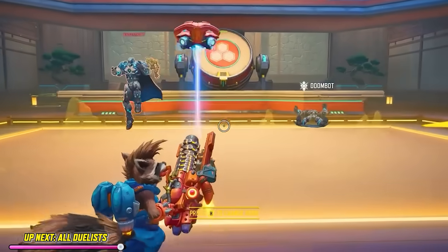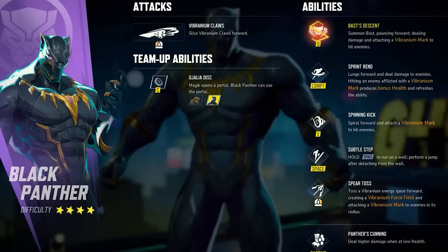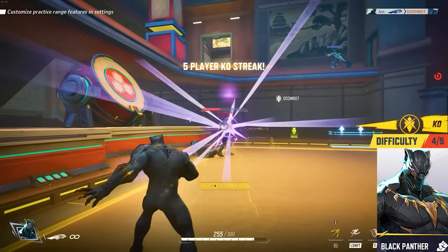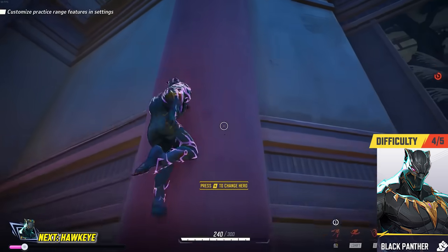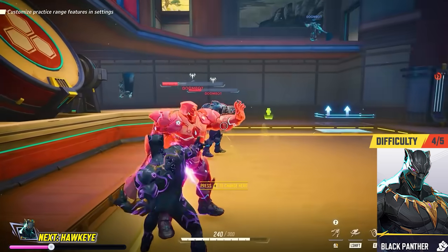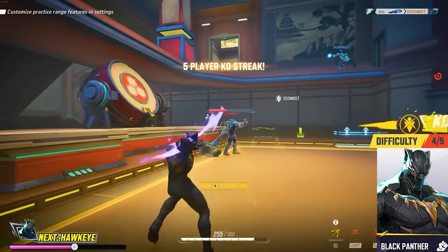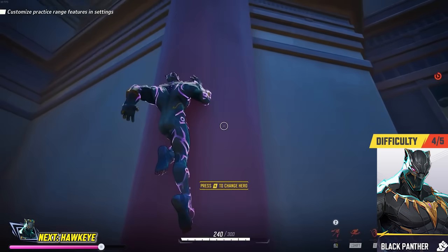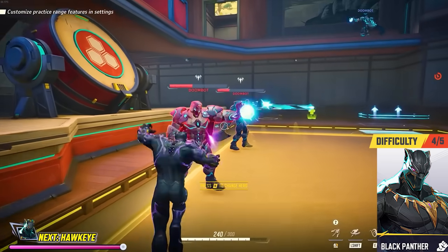Let's start with the duelists, the most popular class, before moving onto tanks and then supports. Starting with Black Panther — if you're a risk taker that likes to deal flashy plays in the face of death, Black Panther might be for you. He's hard to master and honestly a little under-tuned, but still pretty awesome. He doesn't have too many ranged attacks; instead he'll leap back and forth to deal melee-based damage with the occasional ranged attack from his spear toss. The key to his abilities is a damage boost when his health is below 100, paired with vibranium marks that let him recover health from attacked enemies — a playstyle that forces you to play with lower health than some may be comfortable with.